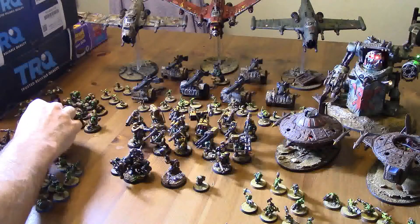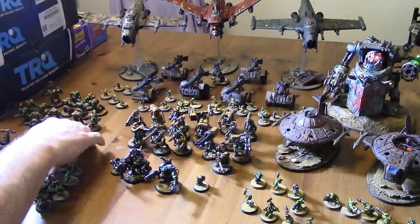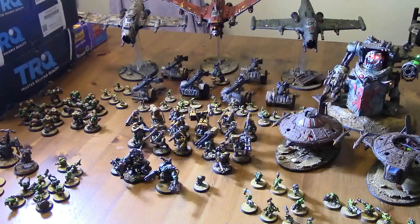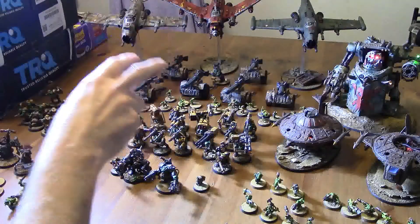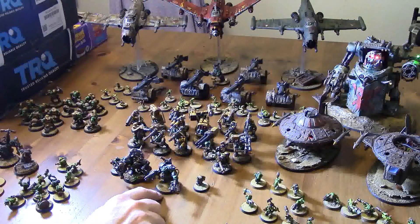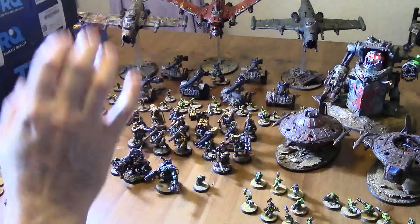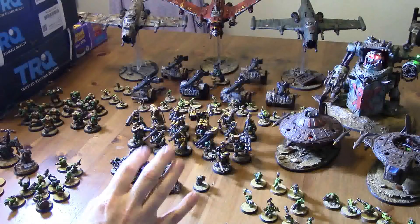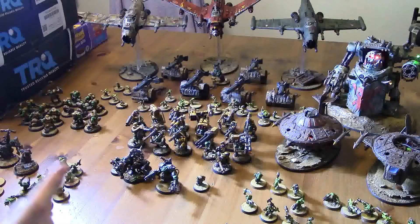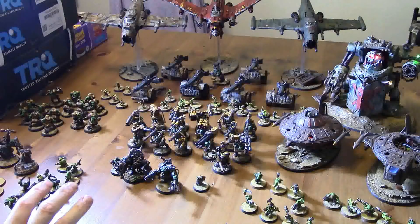So we've got the Big Mech with force field and a Weird Boy. We've gone down to 14 Boys and two units of 10 Grots. Now we've moved the Flyers into the battalions instead of having their own detachment — so we've got two of the planes in that first battalion. The second battalion is the Big Mech with SAG, a second force-field Mech, the third plane, three units of 10 Grots, the Lutas, and the Gorkonaut.